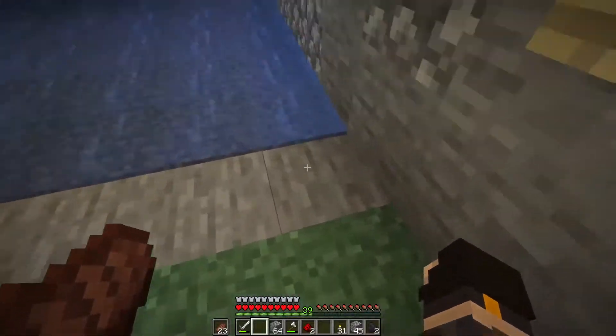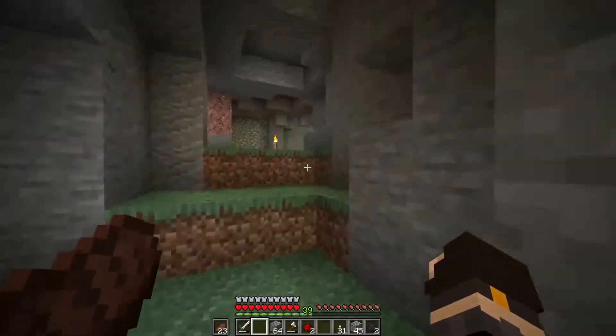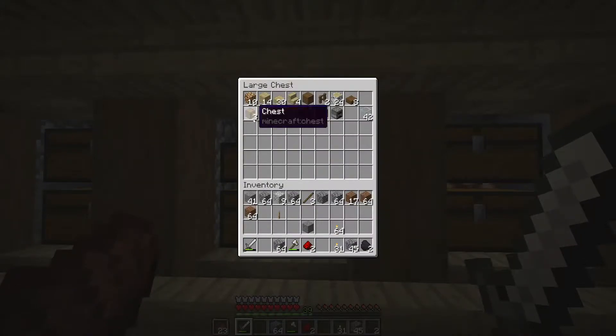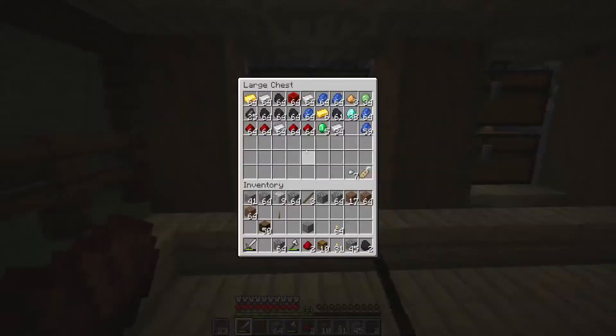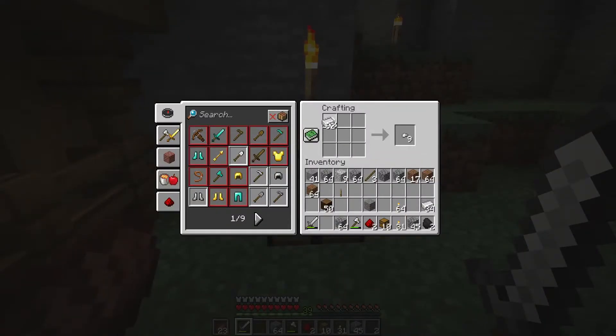Now what we need to do is make eight hoppers. That is the next step, so we need eight chests. We've already got a couple. That's three, four, five, six, seven, eight, nine, ten — so we need ten total chests, and the reason for ten is so the wheat has a place to go.